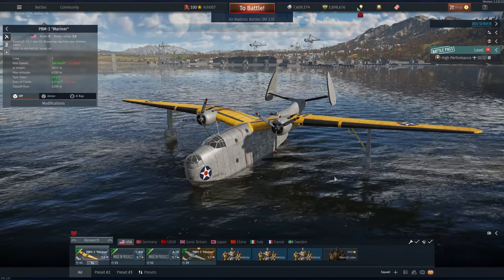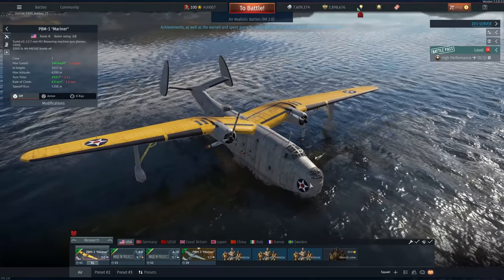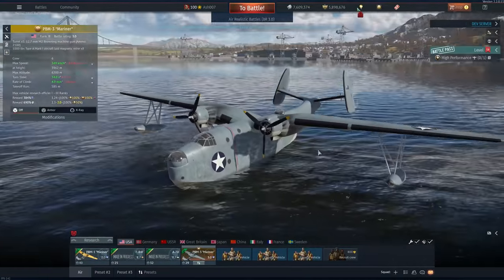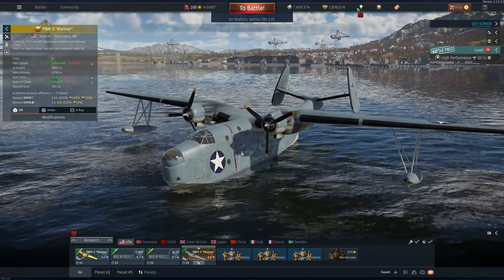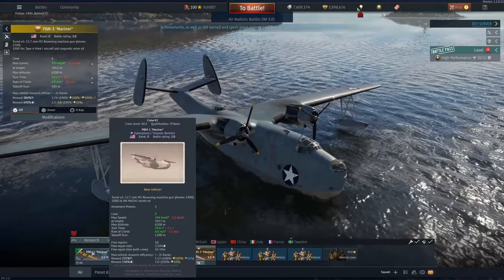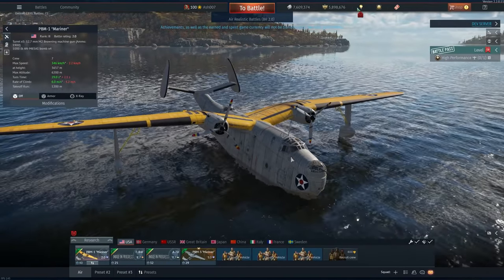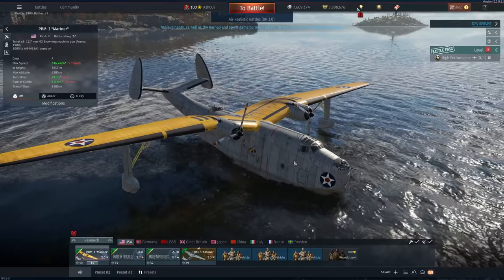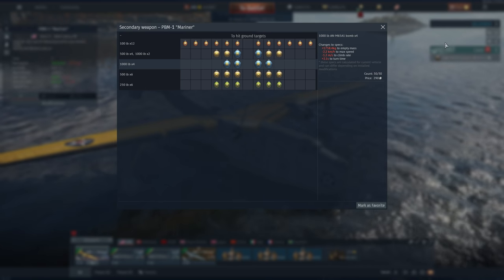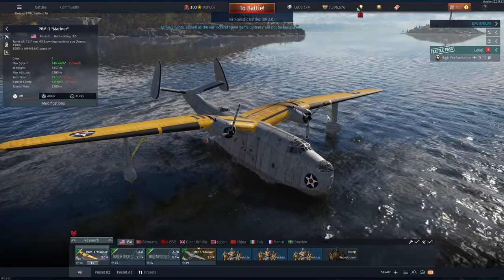The next aircraft is the PBM-1 Mariner. We've had this aircraft in the game files for a very long time — it was about due they added it, because we've had the PBM-3 Mariner which can hold eight magnetic mines and it's utterly broken. This one is Rank 2, 2.0, with five turrets at 12.7s, and it can hold up to 1,000-pound bombs times four. It's a bomber — a nice addition, but not particularly useful.